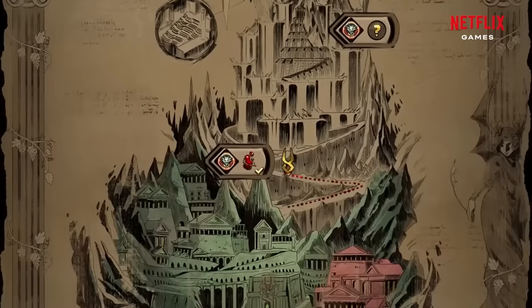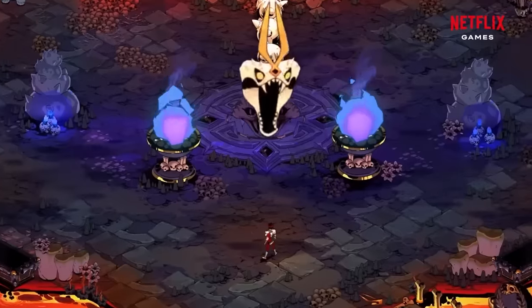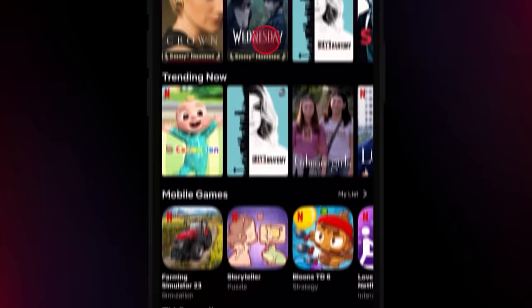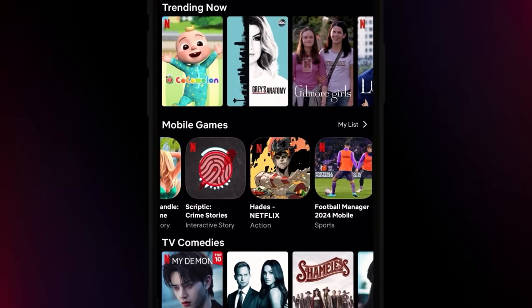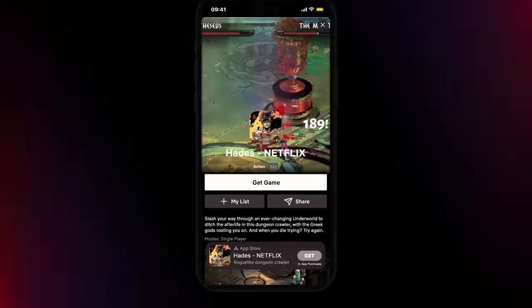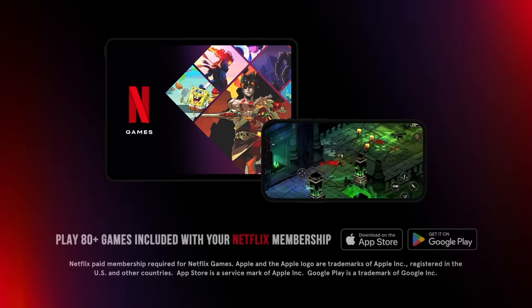Let me show you how to get started with Hades on the Netflix app — it's incredibly easy and I'll guide you through each step. On iOS, simply start from the home screen in the app. Swipe down until you see the mobile games row. Here you'll find Hades. After selecting Hades, you'll see an app store banner, and from there you can easily start your adventure in the underworld.